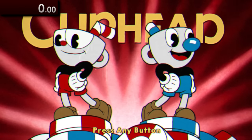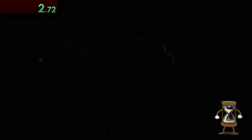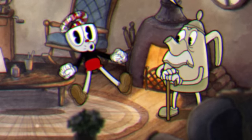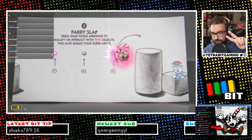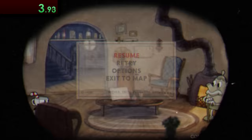The timer for this run starts as soon as you select and start a brand new save file. Right after skipping the initial cutscene, we can immediately see why the pre-patch version of this game is nice to run. Normally when starting the game, you have to interact with Elder Kettle and then go through the entirety of the tutorial segment. But in the pre-patch version of Cuphead, you can skip the tutorial entirely by simply pausing the game and then exiting to the map — that's really all you have to do.